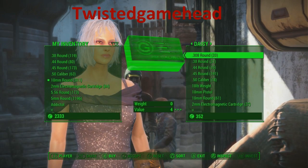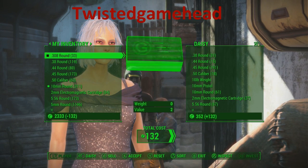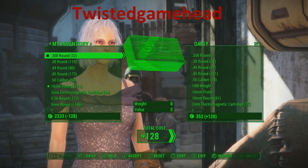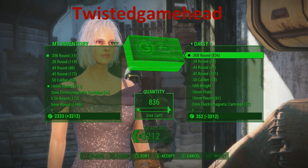So this vendor just has 308s — buy those. Again, sell one back, now sell the rest, and keep selling that one bullet up to around two to three hundred caps. Then just change sides, buy them all back, and she owes you absolute shit tons.